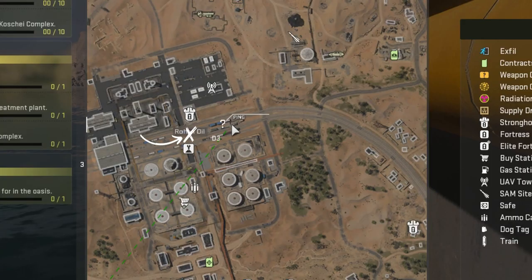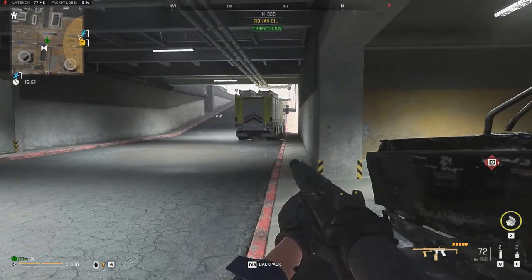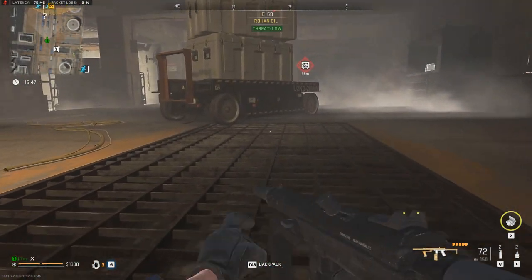To start, you need to begin at the Rohan Oil entrance, which is right where the X mark is on the map. It's in the underpass and is covered by a half-closed shutter.